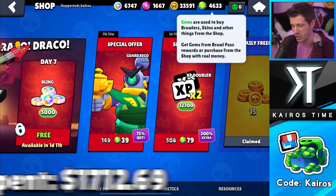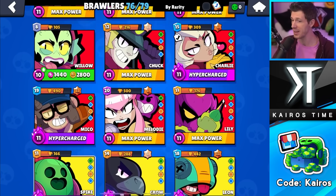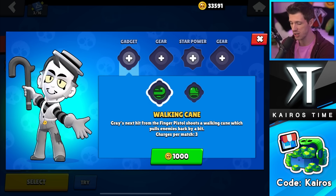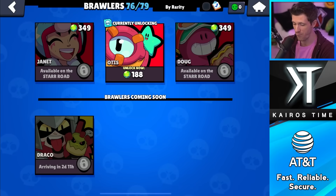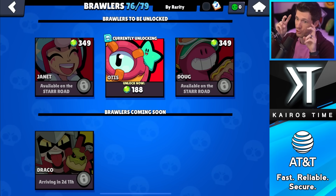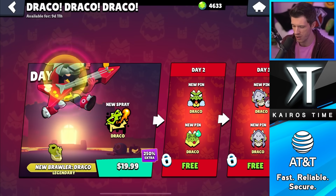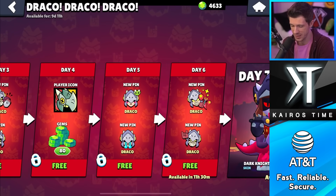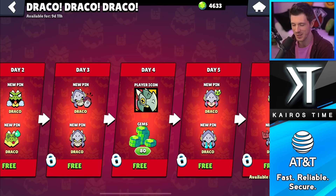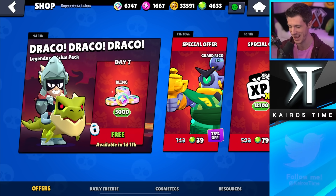Now I have a fat stack of gems and the account is looking really good. I don't know if I'll ever buy gems on this account again — we'll have to see. I'm going to be spending most gems on coins to buy gadgets, gears, and star powers since that will be the limiting factor. I'm only missing four brawlers including Draco. About the Draco pack: I'm not going to be buying it. It's a lot of money for early access to a legendary brawler, and all the other rewards are cosmetics except for 80 gems — I can just buy gems. I wish they would give a big fat stack of coins at a discount. That would be cool.